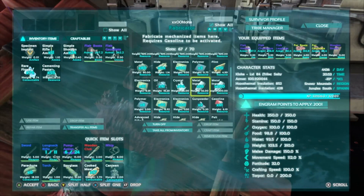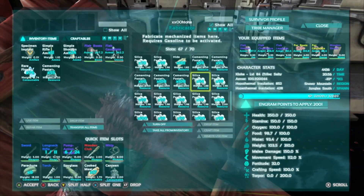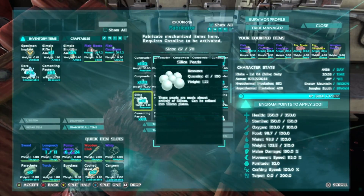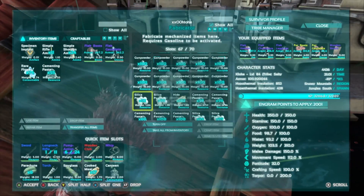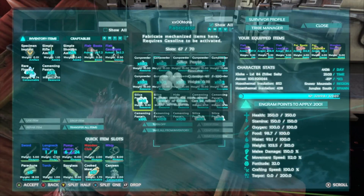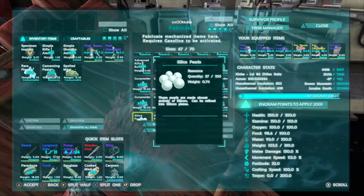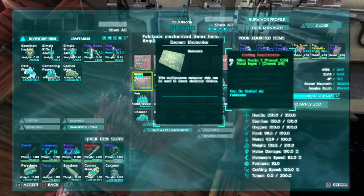There it is, folks — how to make electronics. Tune in next week for Cementing Paste. We could go and get chitin and keratin — that sounds really boring. Why can't we do a cementing paste run instead? We could take out the dragons, kill a bunch of beavers. Or we could leave it up to the viewers — do you guys want to see us hang out by the workbench, or do you want to see us go on dragons and kill a bunch of stuff?